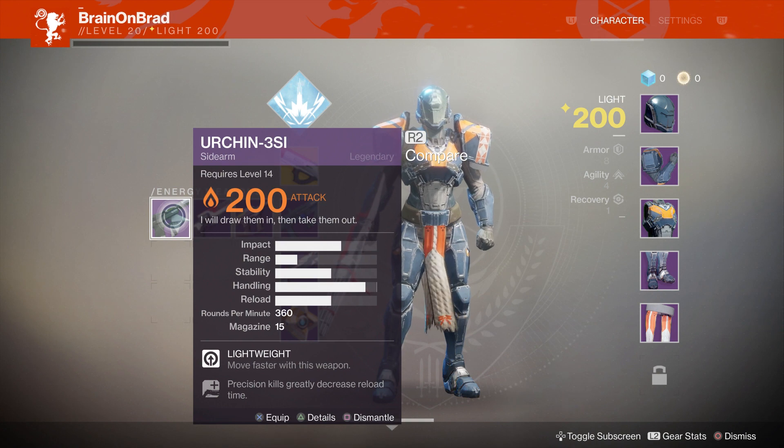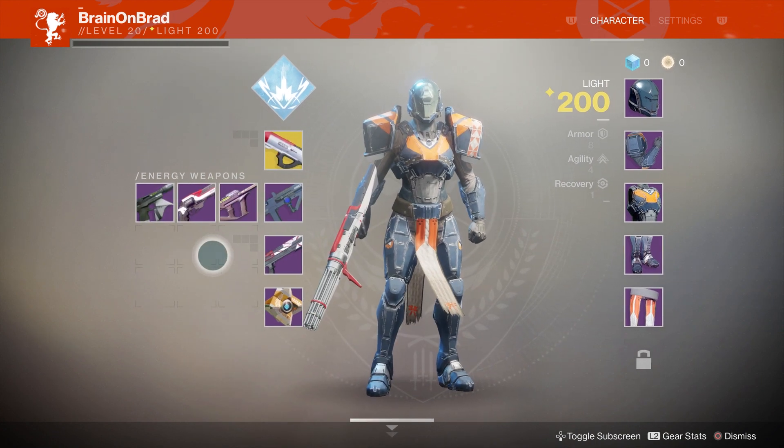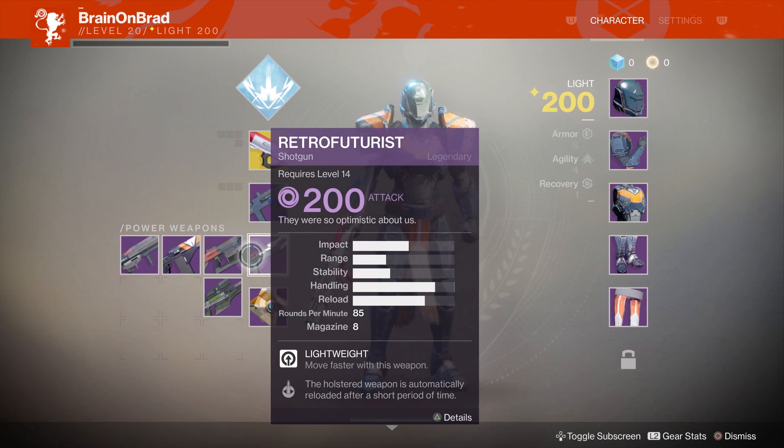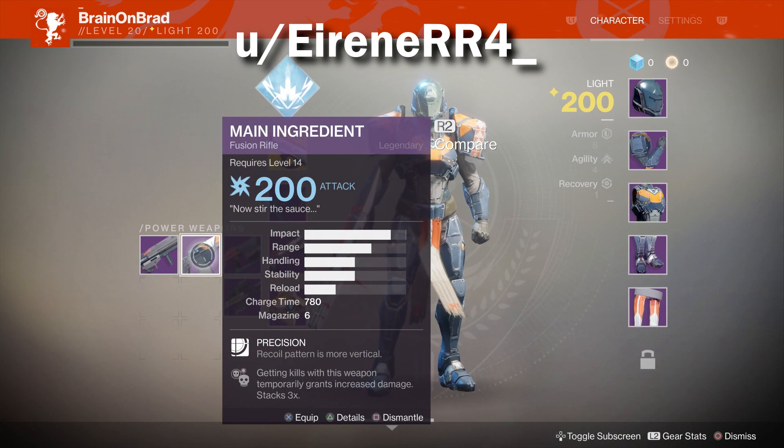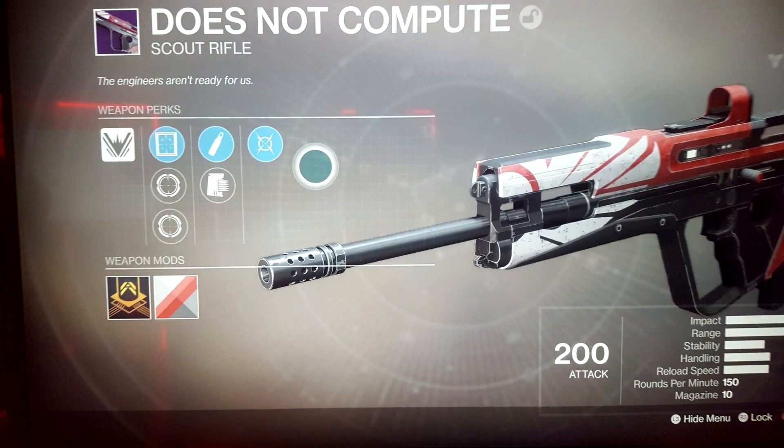Until now, because finally we've got a screenshot of exactly that. Credit goes to Reddit user irene_rr4 for describing his experiences. This is the screenshot I'm talking about — it is the 'Does Not Compute' legendary scout rifle, as you can see from the icon in the upper left corner with the purple background. Let's break down everything going on here because there's a lot: weapon perks, weapon mod slots, and a bunch of info in the right-hand corner.